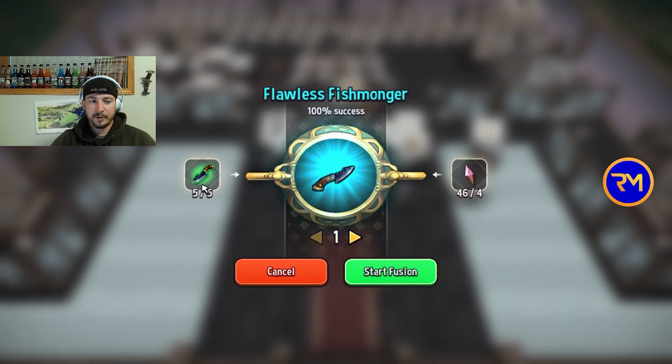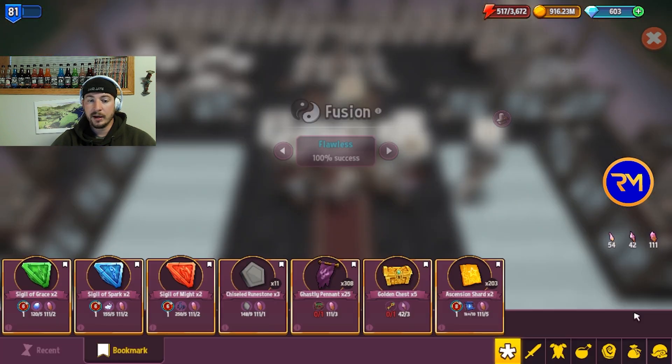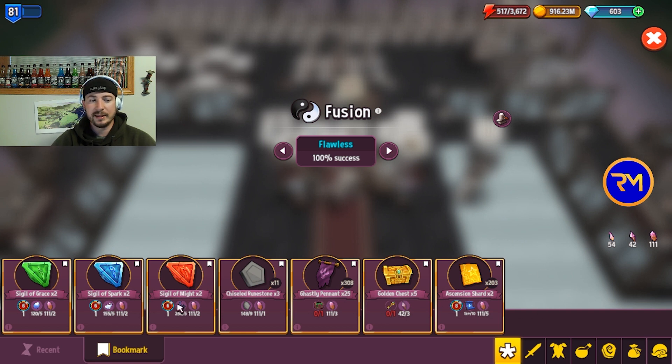Making sigils can be very profitable. For example, I bought five green fishmongers for about 500k each, and I'm able to make this blue which would normally cost 5 million or more on the market. This fusion takes 3 hours 22 minutes and is making me about two and a half million gold. The item cost me two and a half million but is worth five million, and with it I can make two sigils currently worth 20 gems for two — so 10 gems each, or 8 gems after tax — worth about 8 million total. That's roughly 5.5 to 6 million profit.